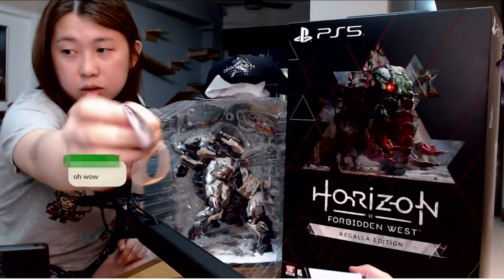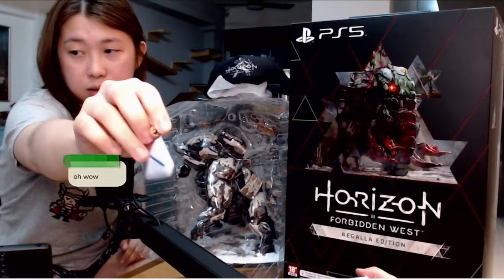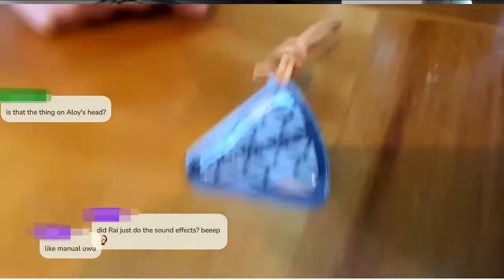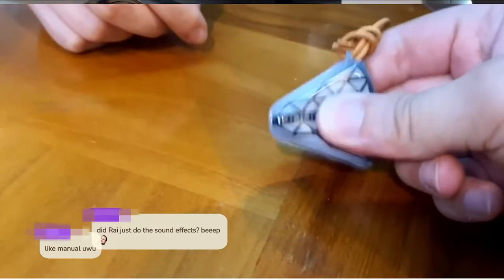It's a Focus keychain. It's quite nice. It's very light. It is the thing on Aloy's head. Did I just do the sound effects? Yes, the sound effects was me. It was manual sound effects. Tremor Tusk puzzle that you can put together.